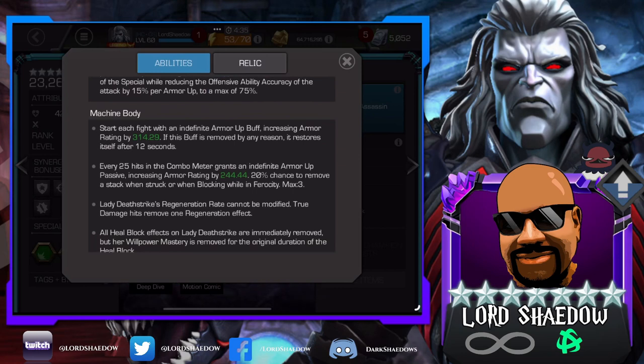Machine Body: she starts every fight with an indefinite Armor Up. If the buff is removed, it restores itself after 12 seconds — similar to Warlock. Every 25 hits in the combo — and she has a lot of combo hits — grants an indefinite Armor Up passive, increasing armor rating by 244. 20% chance to remove a stack when struck or when blocking while in Ferocity.